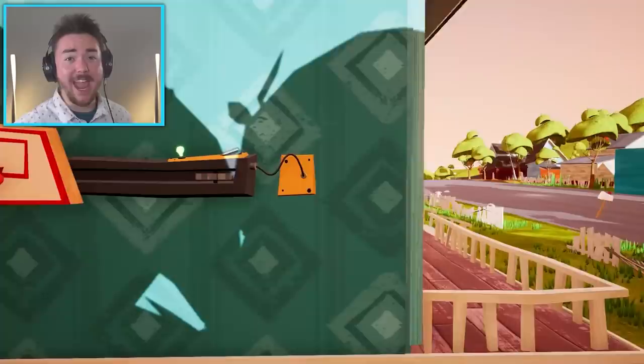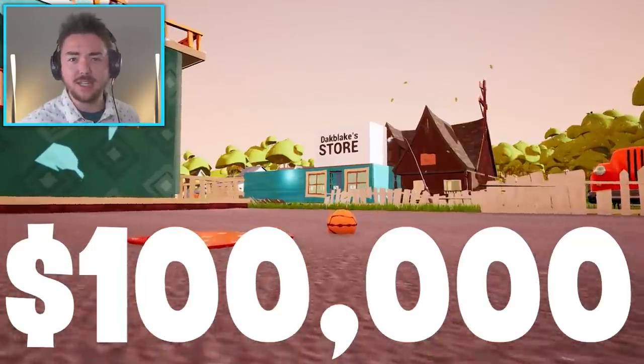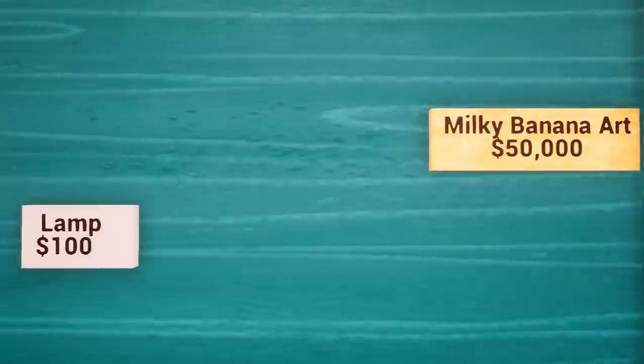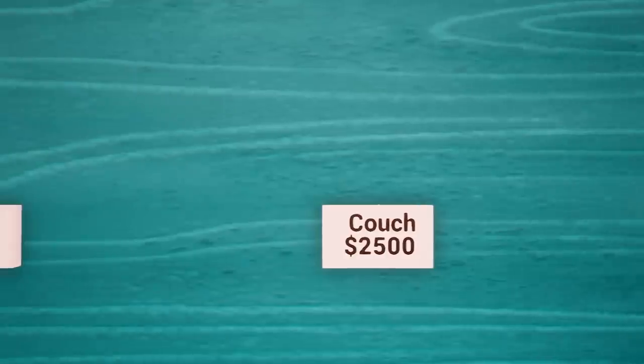What's up, my dudes? How's it going today? We are giving the neighbor $100,000 if he could beat us in a basketball game. This is all made possible by Cocosco, who made a custom mod that basically allows you to add a store into the game and apply values to every single item in the game.